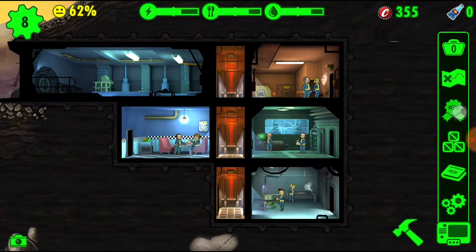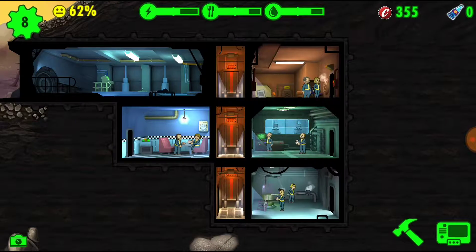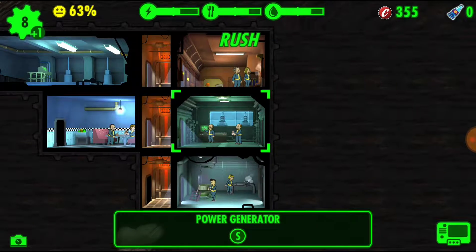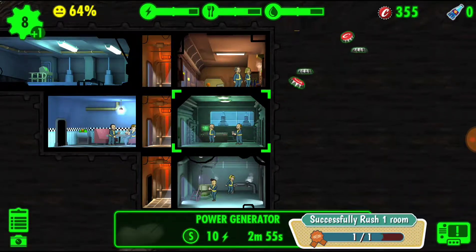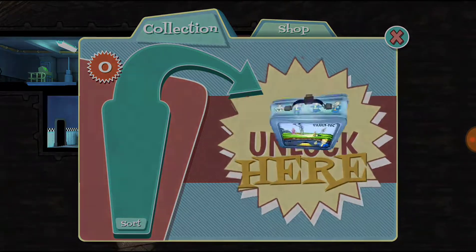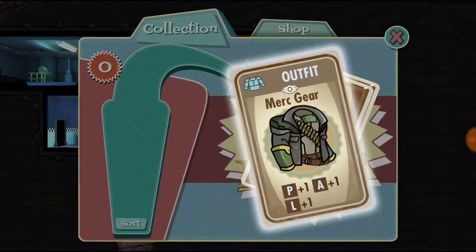Happiness is kind of on the upward swing — it goes up to 7%, so we're going to start seeing happiness improve across the board. Let's see what goals we have. One dweller to the wasteland — that's not going to happen for a bit. Successfully rush one room — that we can do. Looks like we're going to need power the most first. We'll rush it. Success! That'll give us a lunchbox, so let's go ahead and open it.